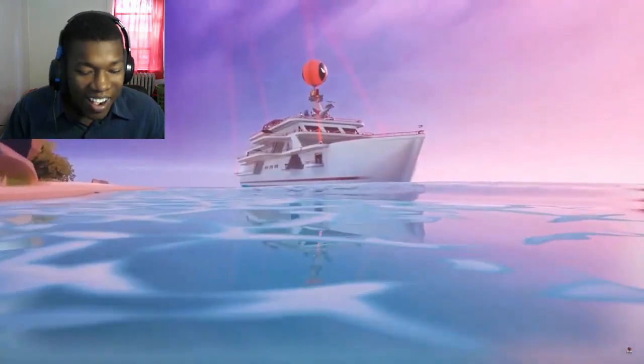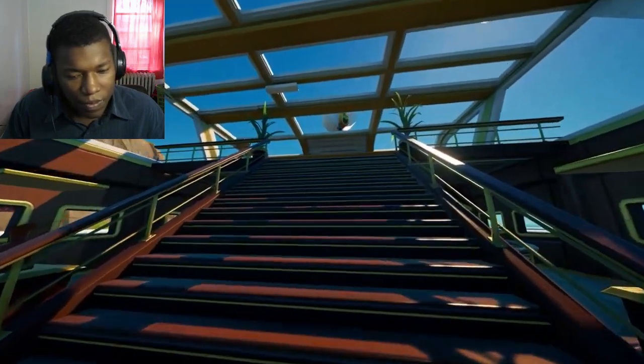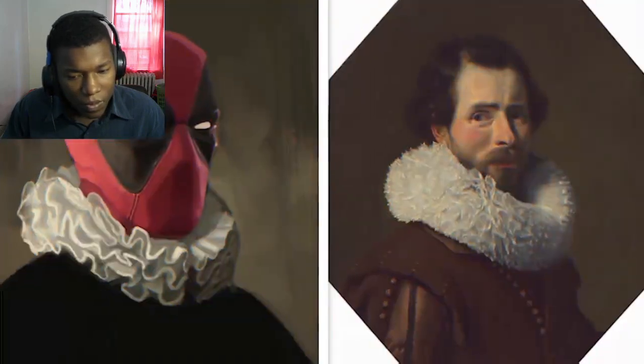But if anything is attention to detail, it's the remixed paintings in Deadpool's yacht. Inside, you can find a bunch of famous pictures like the Scream, but instead of the originals, Deadpool somehow snuck his way into every single one.